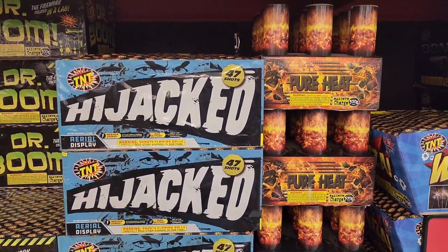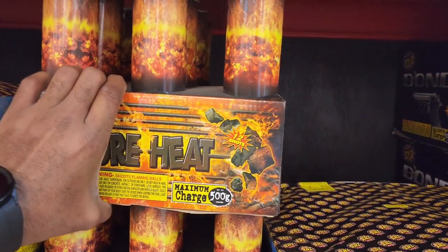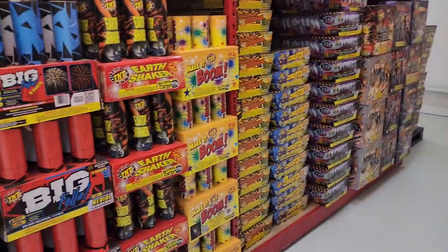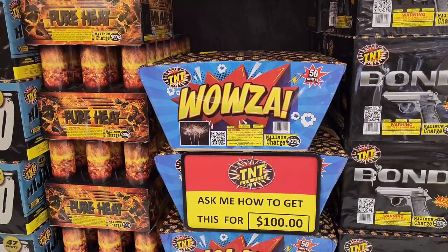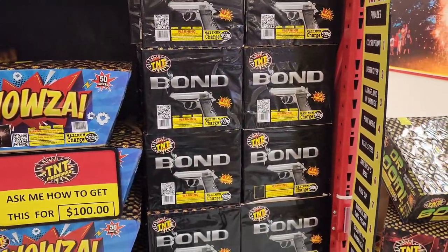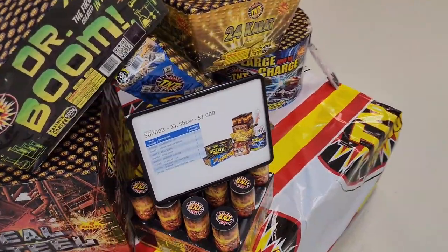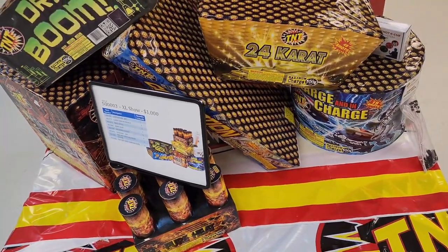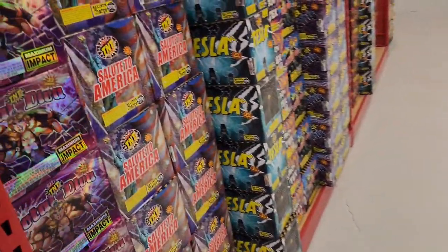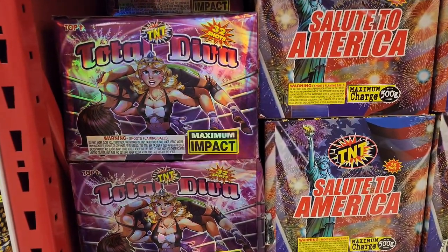High Jacked, 47 shots. And we have a mini No Ab here, 500 gram — and even though it's smaller than the others over here, it still has weight to it. We have a 50-shot cake, Bond, 12 shots, and we got a little assortment going on. $1,000 for this show right here. Over here we got some 500 gram cakes as well — 32 shots for Total Diva.